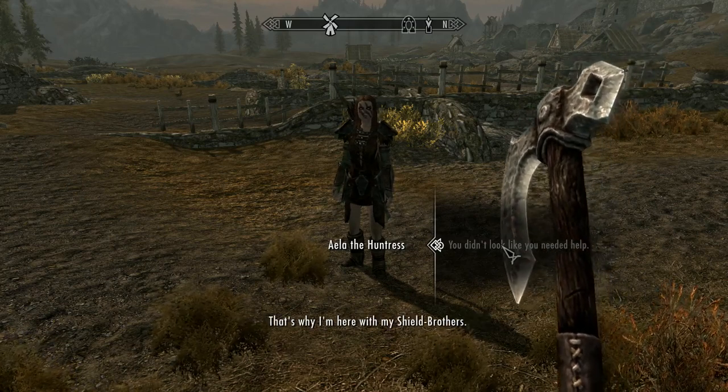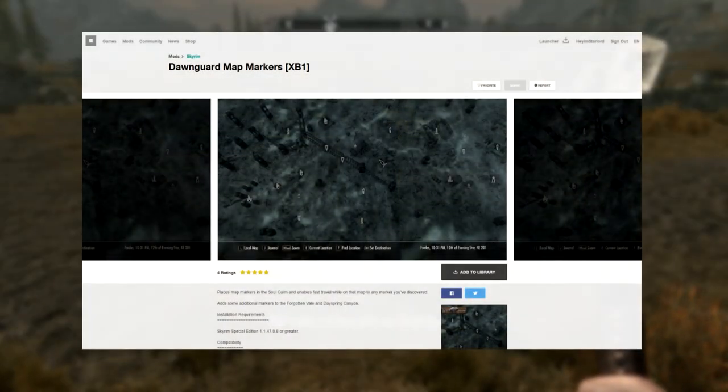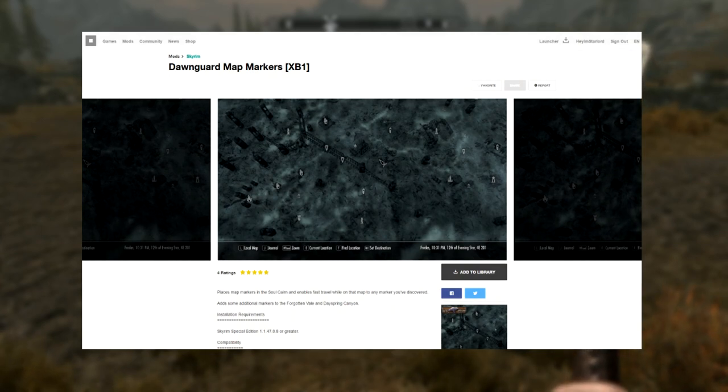What this does is actually adds a load of markers around the Dawnguard map. I'm assuming that in the base game you actually couldn't have those. I don't really remember playing Dawnguard in Skyrim — I don't even remember playing any of the DLC in fact.